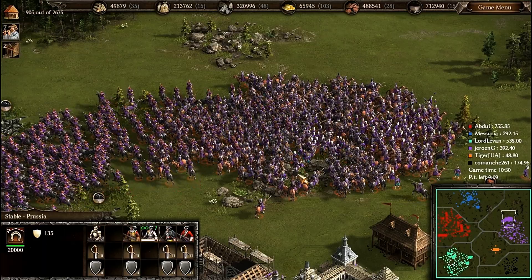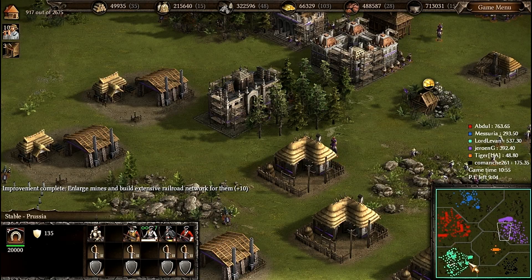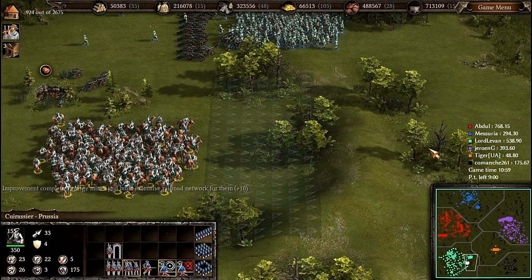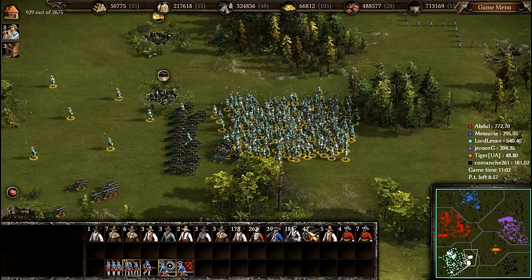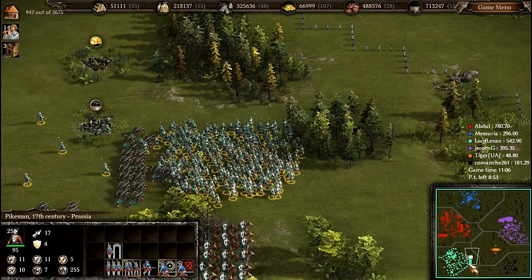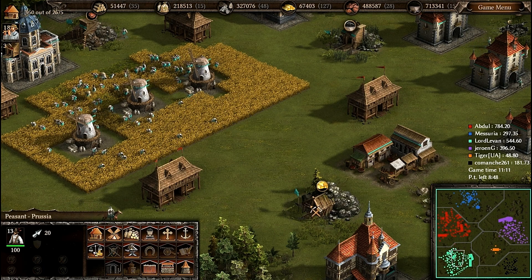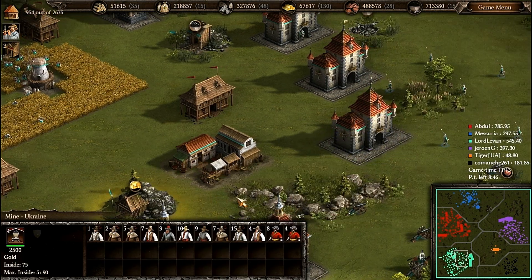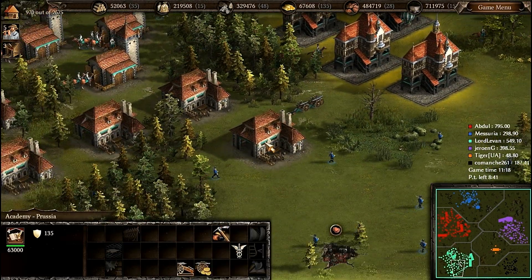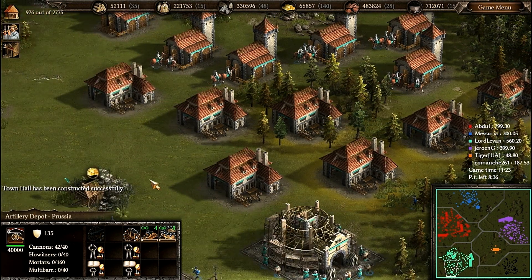Look at this — he has created registered Cossacks and some dragoons I think. 42 cannons are ready now. I have upgraded everything in the Academy and I am now ordering some mortars and multi-barrel cannons.